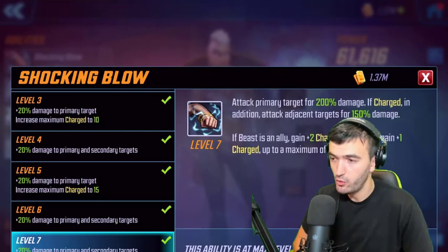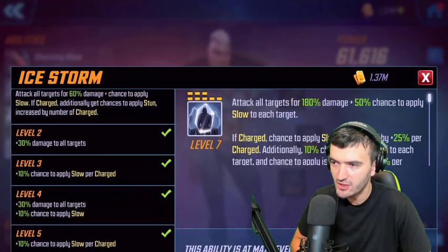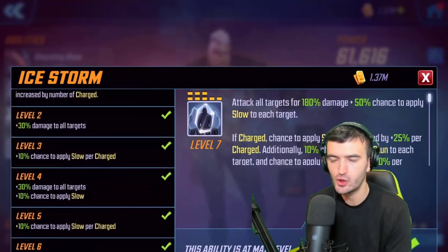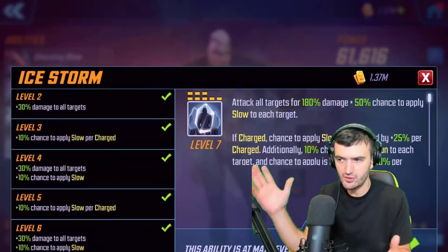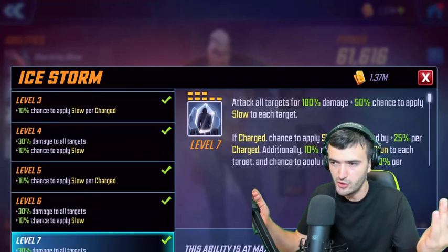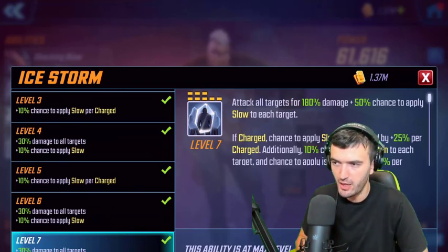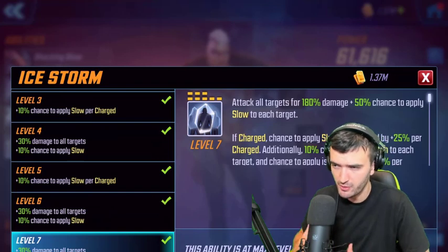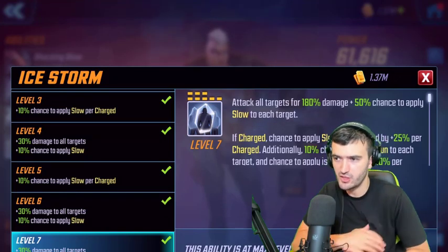Storm's special also changed: if Beast is an ally, there's a 50% chance not to lose charge. Previously you'd either use her special or ultimate and lose charges, so this gives you a bit more flexibility. You'll still mostly want to stack charges and use her ultimate to clear everyone out, but it's a nice additional option.